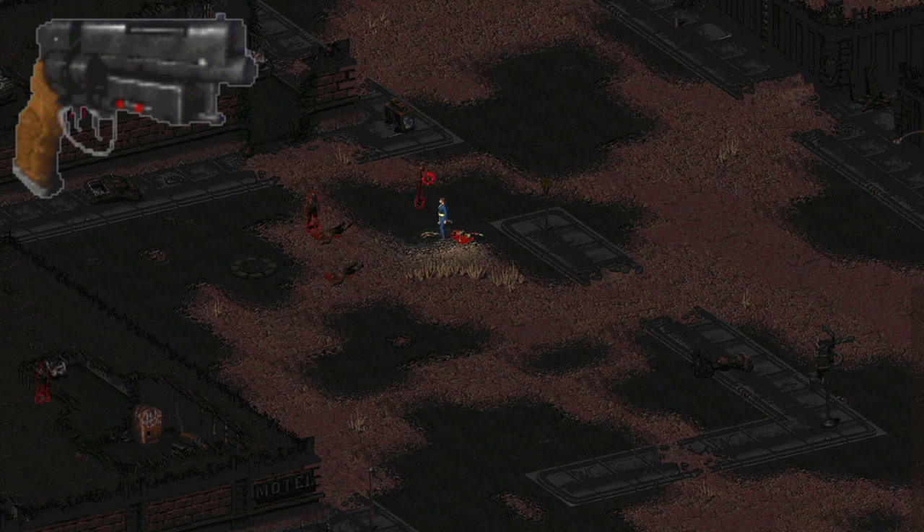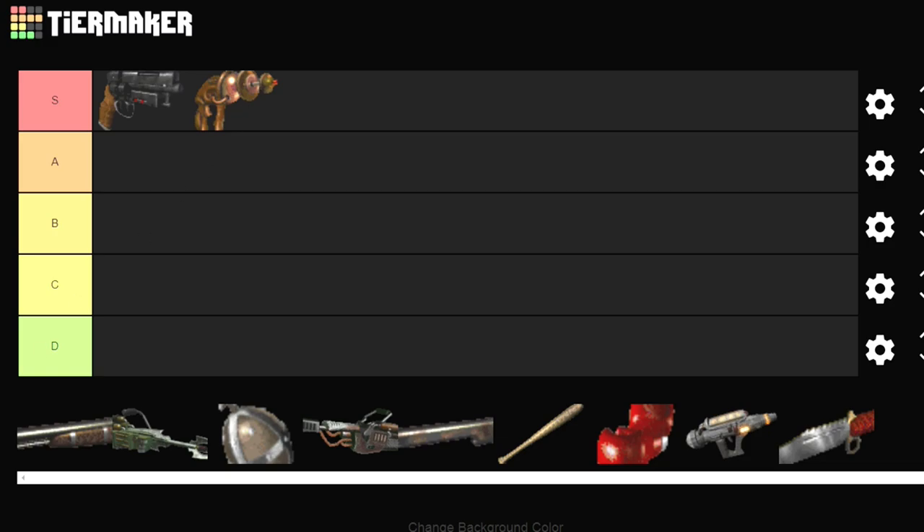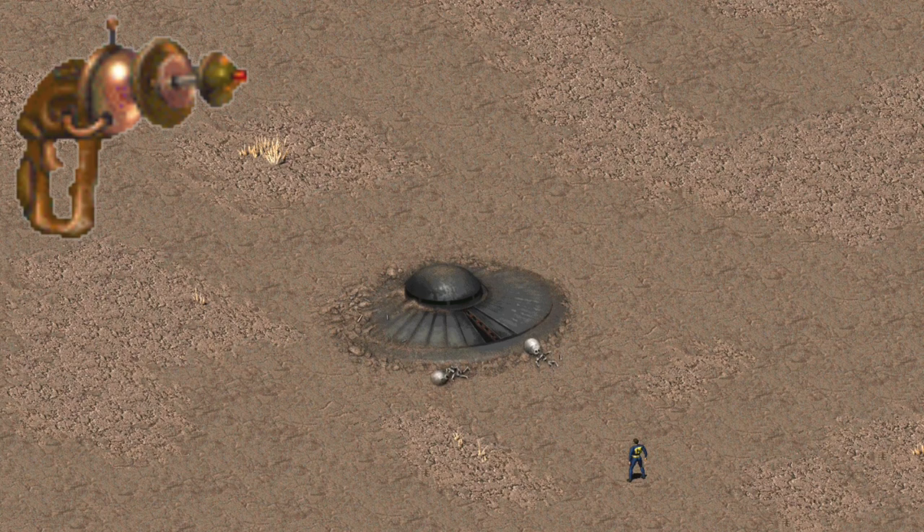S rank — thank you, 223 Pistol, for everything you've done. The Alien Blaster — you're getting an S. The Alien Blaster is another weapon that in Fallout 1 is a little more rare than it is in Fallout 2. You can find it in a couple of places in Fallout 2.